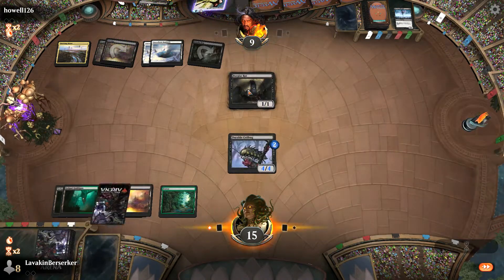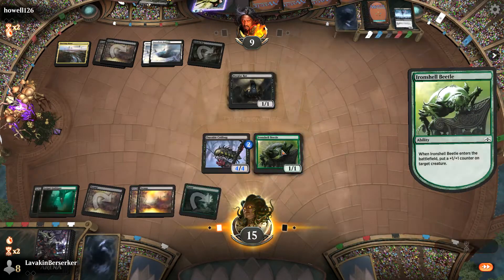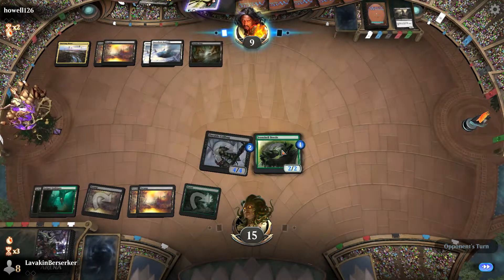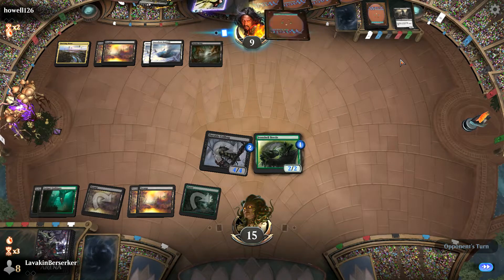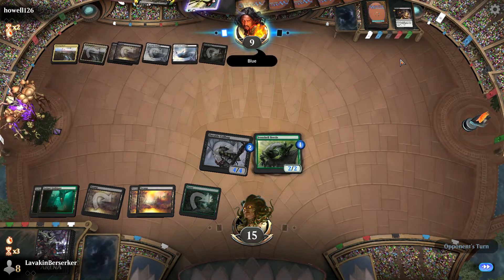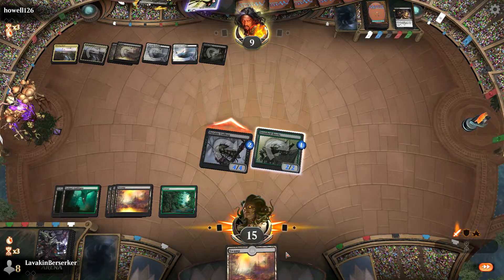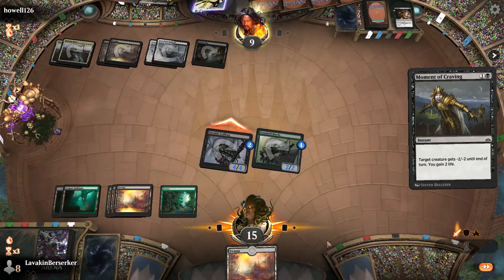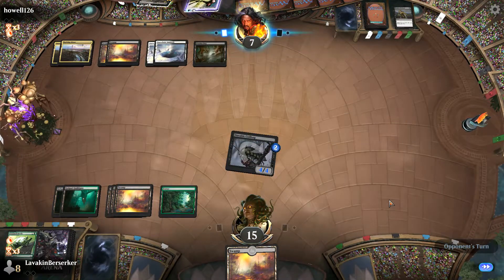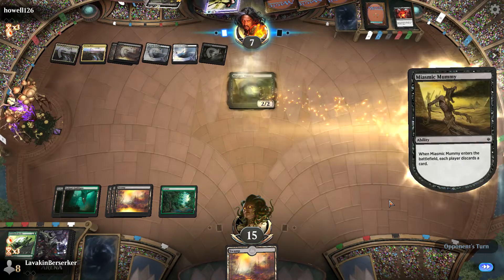He doesn't flicker, so I'll play the Ironshell Beetle in case he wants to flicker after he blocks, but I'll counter the Beetle so I have more threats. He plays another dual land — blue again. I'll attack for six. He's getting low in life. He plays Moan of Craving to gain some life, unfortunately. I still have my 4/4 Coilbug hitting pretty hard. Then my Coilbug gets exiled, so now he can't come back. The Juke Bog definitely hurt this deck a lot.